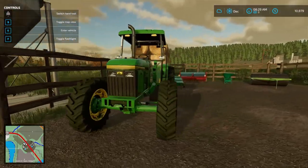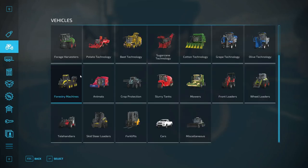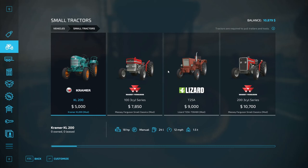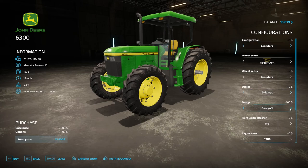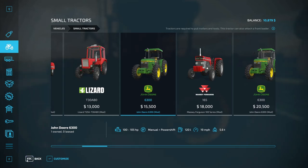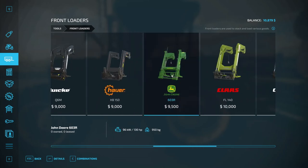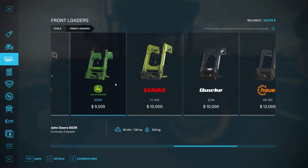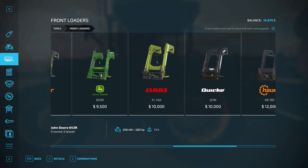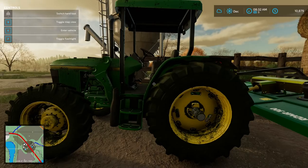So I got the front loader attacher for this tractor. The front loader cost me... let's look at the small tractors. When we built it, it had a front loader attacher — a John Deere front loader attacher, so it only takes John Deere front loader attachers. Let's go to front loader attachers: $9,500 for the John Deere front loader attacher. That'll make us poor — we'd have around $1,000 left over. We're really close though.